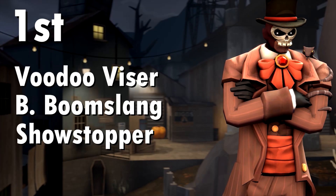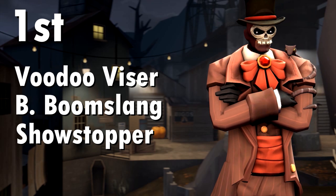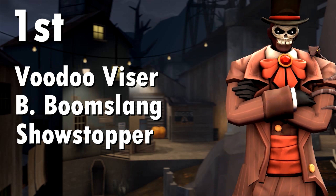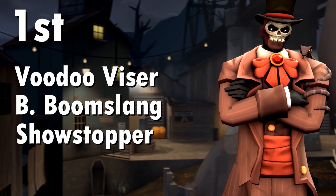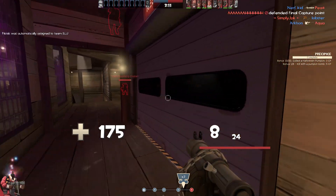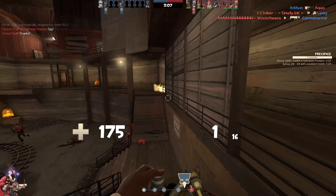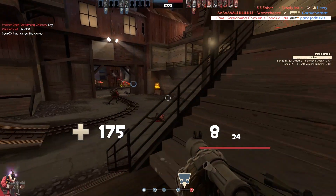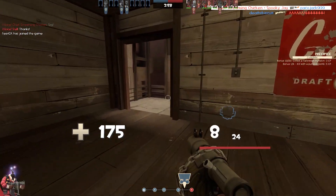Finally, in first place for the non-cursed cosmetics, we have a Spy cosmetic set consisting of the Voodoo Visor, the Backstabber's Boom Slang and the Showstopper. I really like how these go together. The Voodoo Visor is a really cool cosmetic and the way it blends with the Showstopper and the Backstabber's Boom Slang is amazing. I really like how the snake goes with the Showstopper — it almost creates a sort of snake charmer showman kind of thing. Either way, the cosmetics gel really nicely with each other.